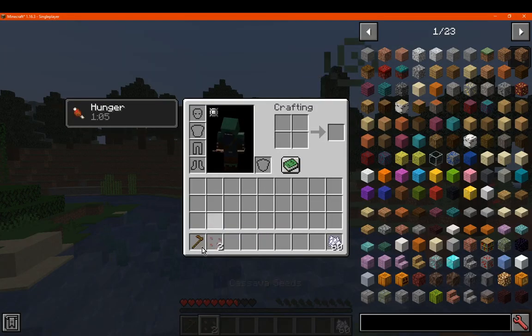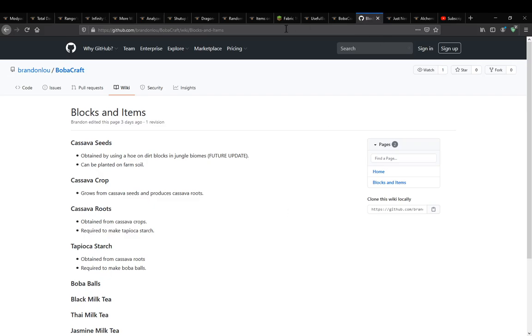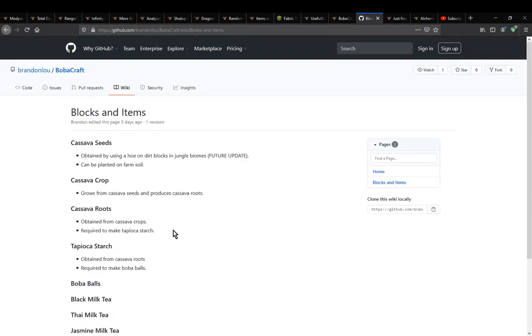Now in terms of cassava seeds, which you can look up via the wiki — linked in the description — what you need to do is obtain them using a hoe on dirt blocks in jungle biomes, which we'll test. I know it's a future update thing so it may not be implemented yet, but it will be eventually. You plant the seeds on farmland, they grow the crops, and then you harvest them.